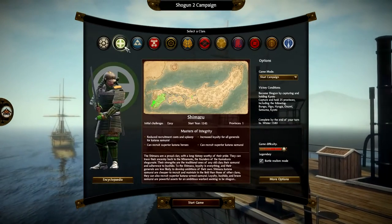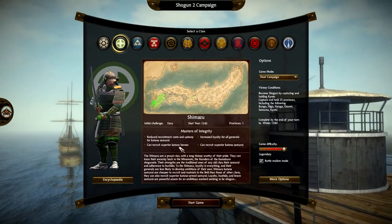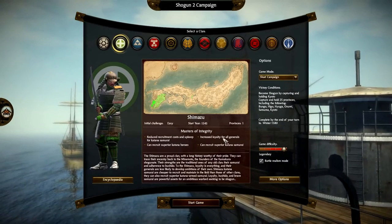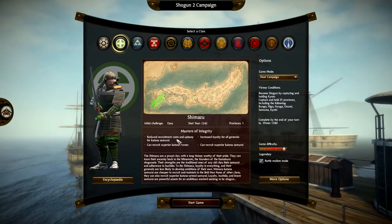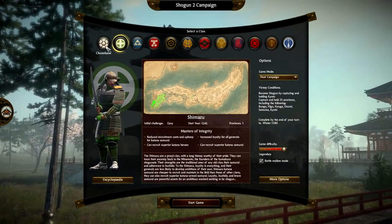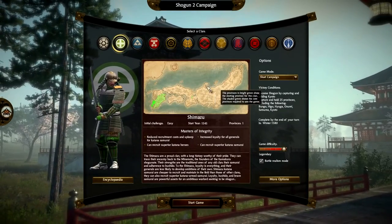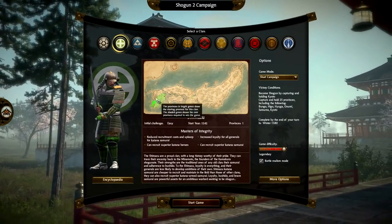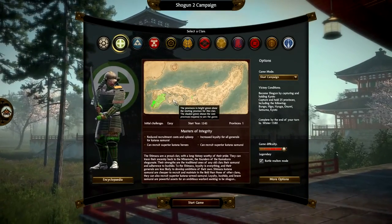Same with the Shimizu — initial challenge easy as well. They can recruit superior katana heroes, increase loyalty for all generals, recruit superior katana samurai, and have reduced cost and upkeep for katana samurai. Basically, the Chosokabe and the Shimizu are the two easier factions in this game. The reason is Shimizu has an island over here which they can try and take, and Chosokabe also has an island which it can try and take as well.